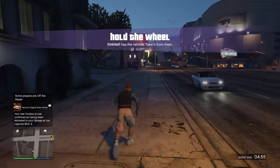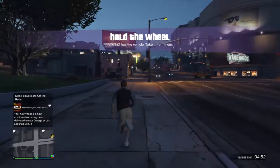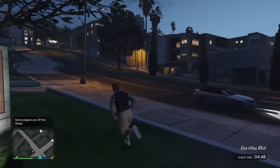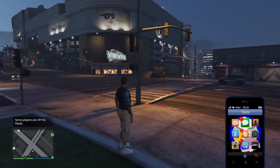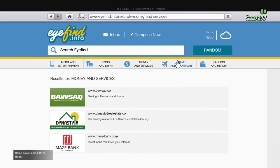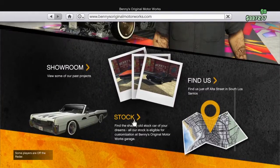Yo, what is up guys, this is Marco and today's video I'm here with Flaming Hogs. The Little Riders DLC did come out today and I bought a car — it's the cheapest car but I think it's gonna look nice when I customize it from Benny's, I think that's what it's called.